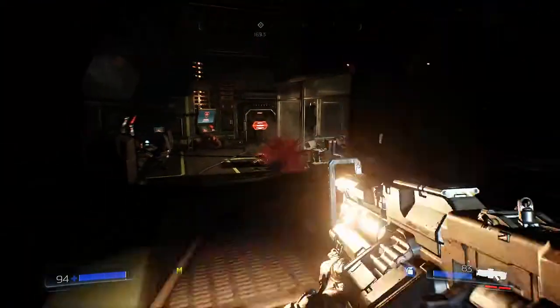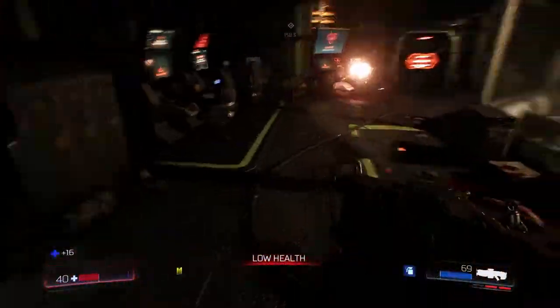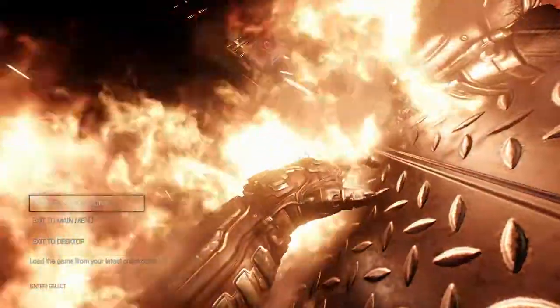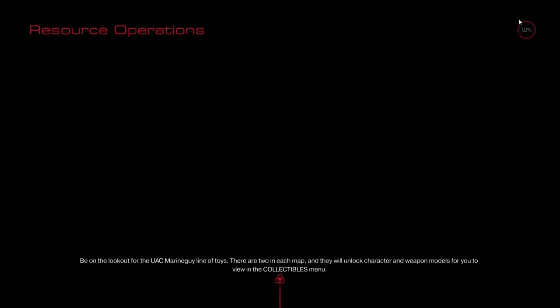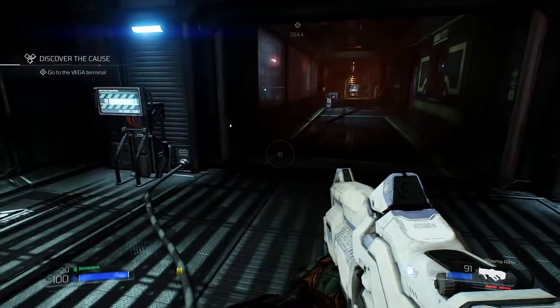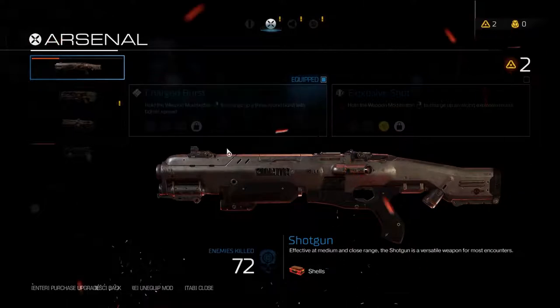I quite like this weapon select mechanic because of the way that it slows the game down. It's quite cool because pausing the game completely, somewhat like Fallout Pip-Boy style - it takes away from the idea that your character in real life, in this situation, would be distracted, trying to figure out what to do correctly.